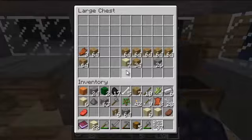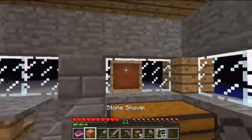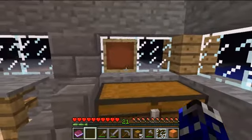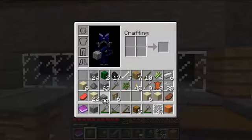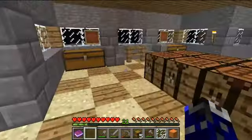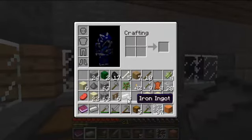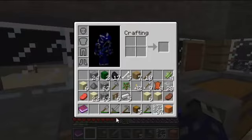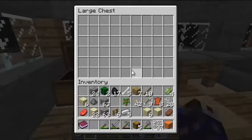So in this chest I will keep blocks. Let's use cobblestone. Okay, so those are blocks in there. Here I'll keep minerals and stuff. And then I'll keep tools in there. And who the hell knows what I'll put in here — it's a mystery.